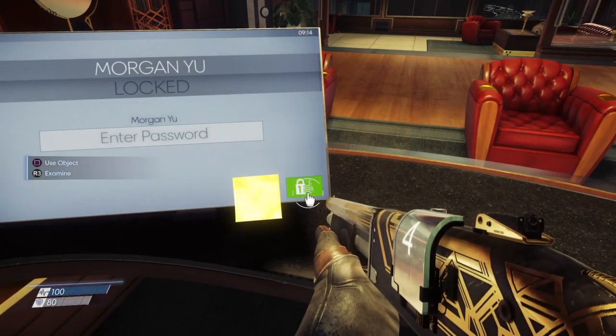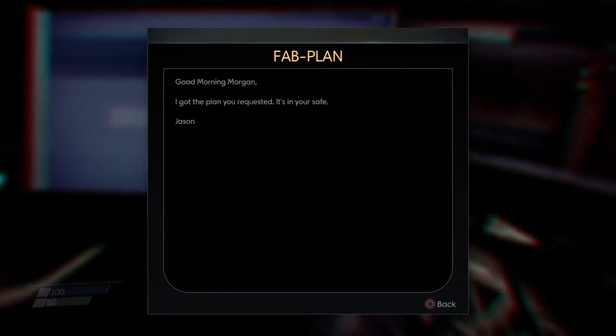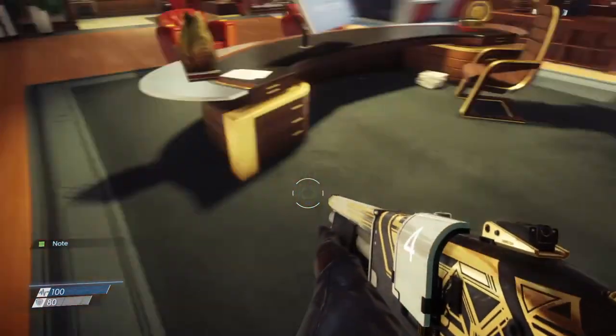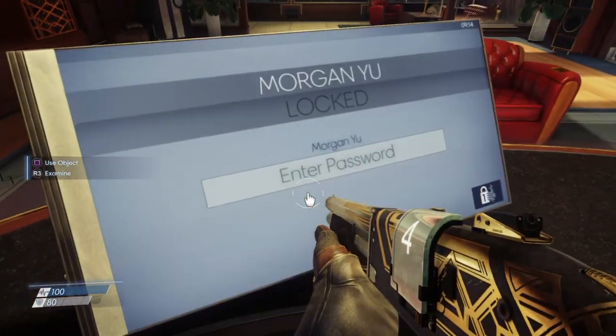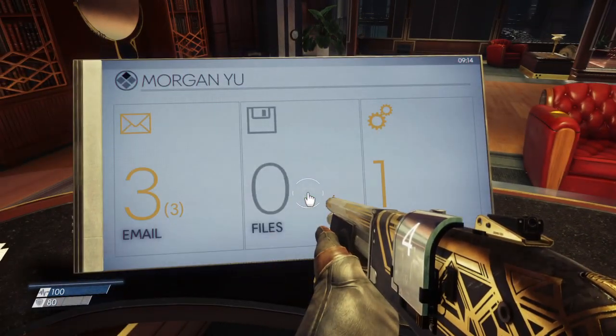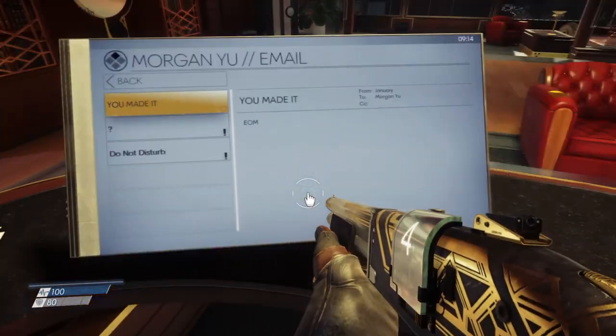We could hack this if we wanted to since we have Hacking level 1 now. 'Good morning Morgan — I got the plenty requested, it's in your safe.' Yeah, we already checked out our safe. Emails — 'You made it.' From January.